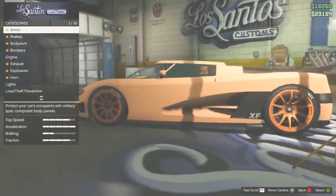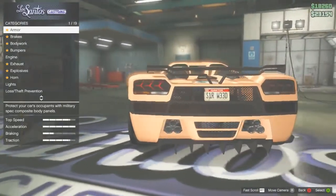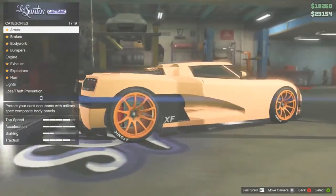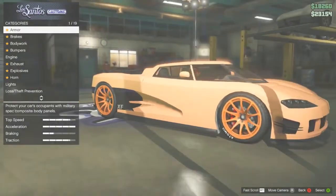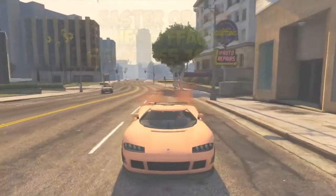Last but not least, Easter Orange. It has a light salmon color to it, also giving the Easter look. Personally I think it looks fantastic and any orange lover would want this in their garage. I added the matte texture to it because obviously I'm biased and I think it looks the best that way.